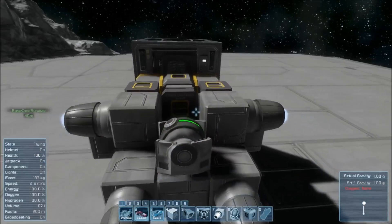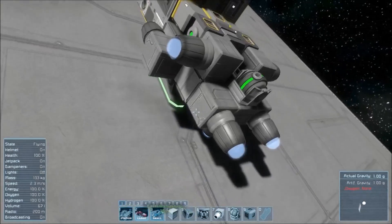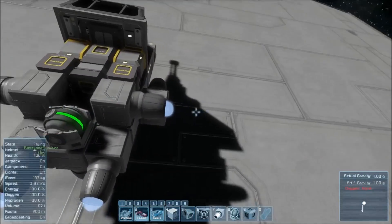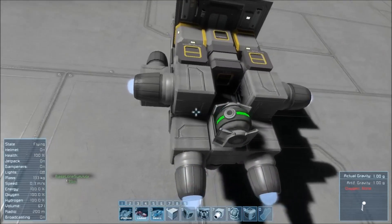I'm using that as a platform for the gyroscope and obviously we've got a gap, so one, two thrusters at the bottom. So we've got forward, backwards, left, right, and up. But now we also need down, and the last location for those is right here on the back.